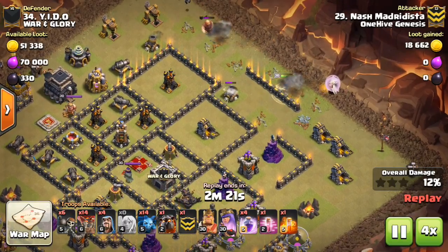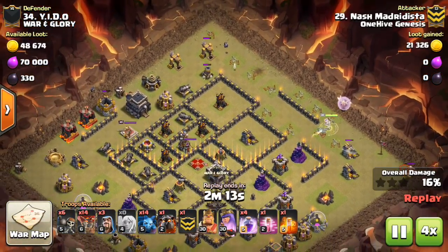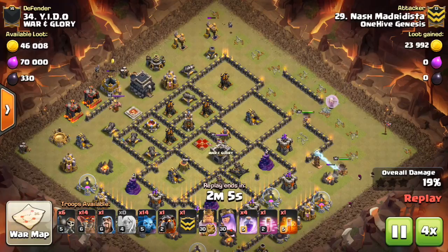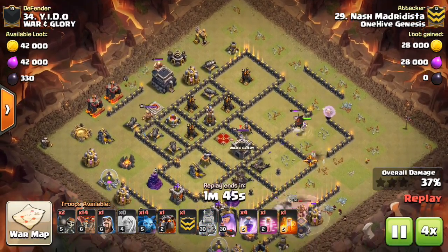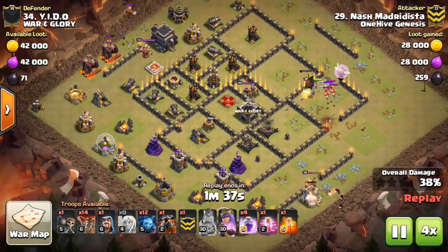The rage spell takes up twice the spell space that the haste spell does, but the advantages it has is it's bigger and it gives your balloons a damage increase. The only downside is that it doesn't speed up your balloons quite as quickly.